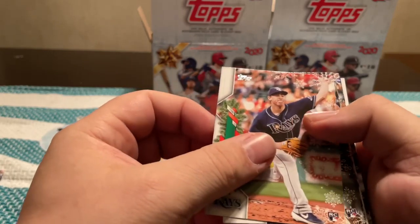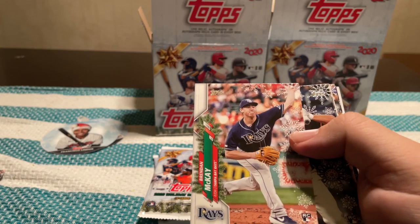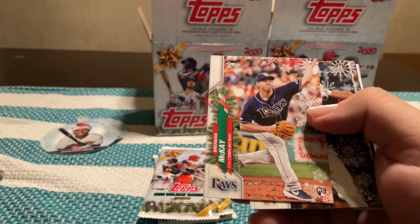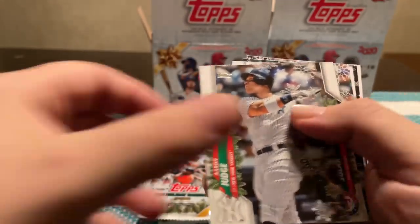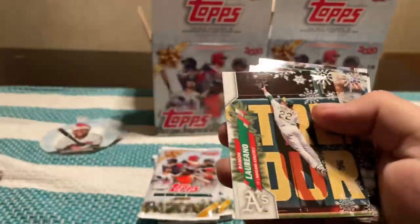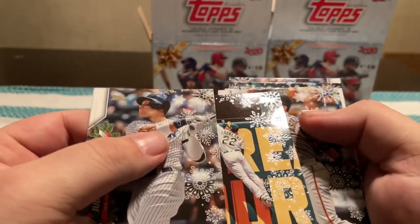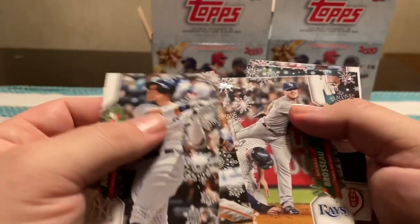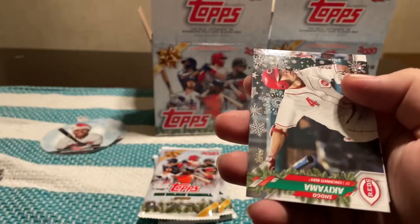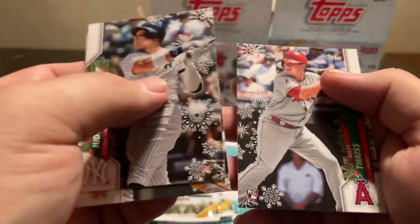Brandon McKay — I had another Brandon McKay, I'll look at it later; I don't know if that one was a short print. Ken Wong, Aaron Judge, Nick Solak. There's a Roman Loriano. I don't know the name of that card — Mike Kickham, Tim Lopez, Michael Brosseau, Shogo Akiyama, and Matt Thaiss.